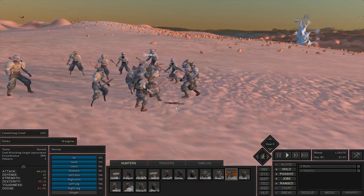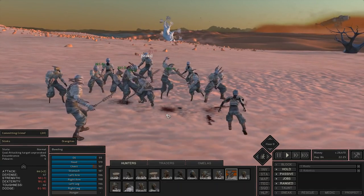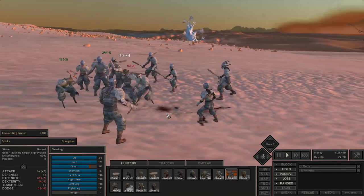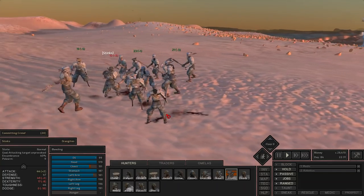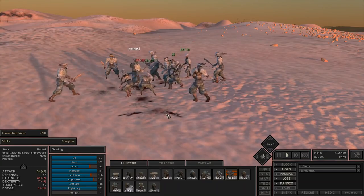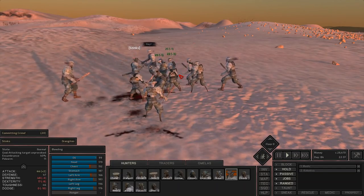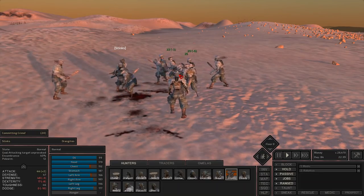It has decent damage output and it can attack a lot of people because it's such a long weapon — it can attack pretty far away. The naginata is a pretty good weapon, but it is a cutting weapon, so if people have armor like these guys it's not going to do a ton of damage. You should really be using this against animals, which won't have armor.